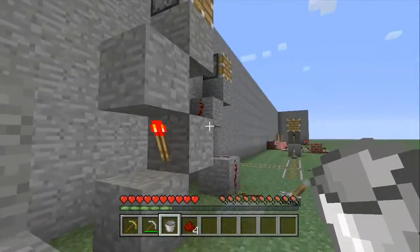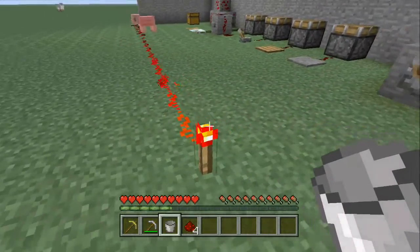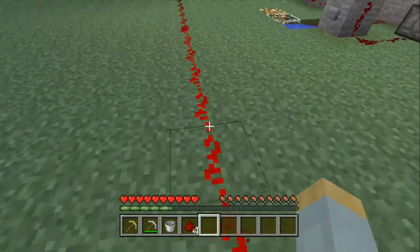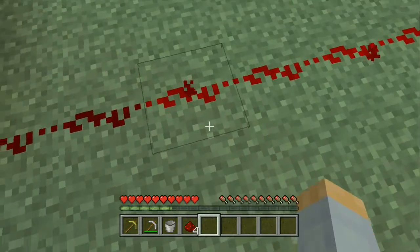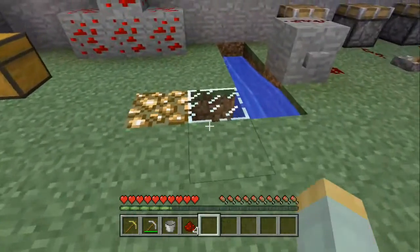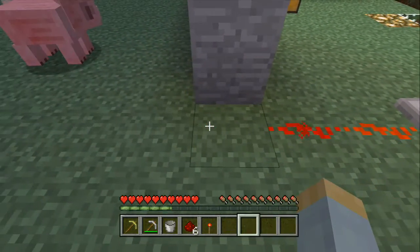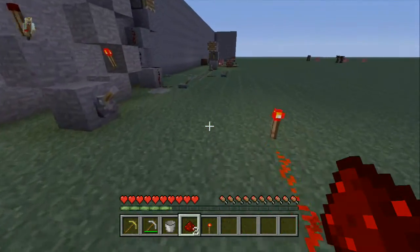A redstone torch is a continuous source of power — it will never stop until you break it. Redstone current can only travel 15 blocks before it shuts off. If you want to extend that current, you can replace a block with a repeater, which lets you go an extra 15 blocks, so you don't have to limit your creations.